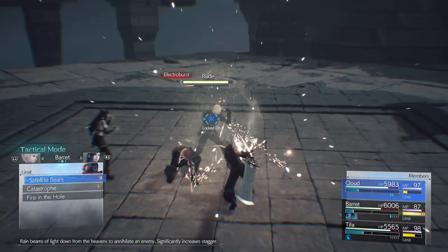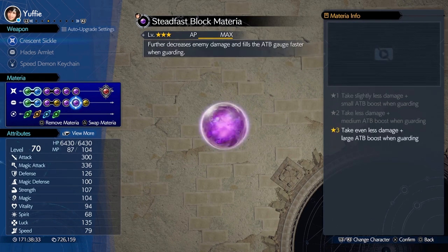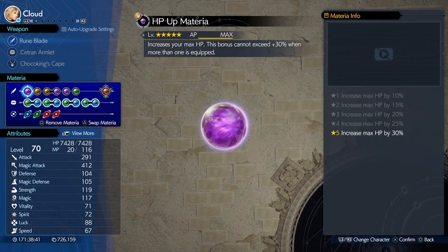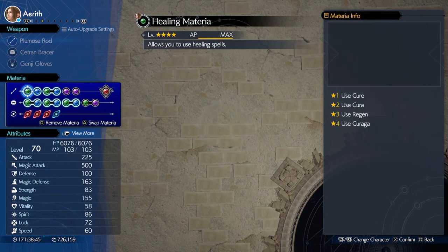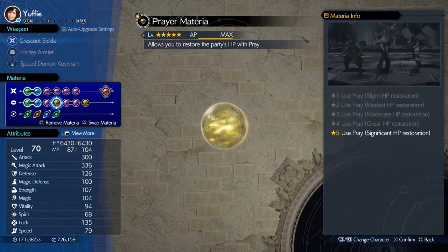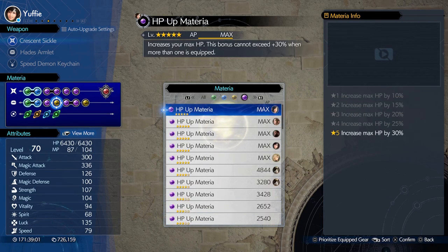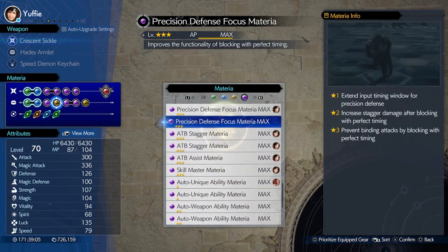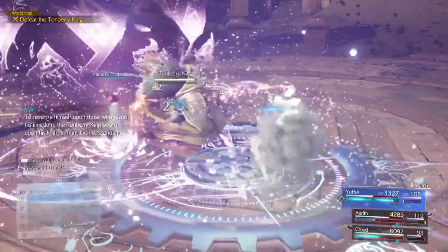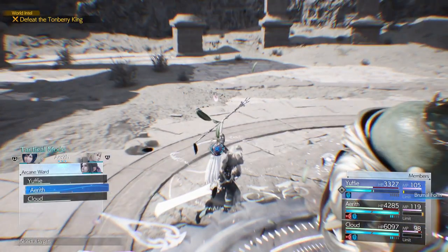For the party and materia setup, use Cloud, Yuffie, and Aerith whenever you have the chance and just spam Brumal Form — the Brumal Form technique works wonders. If Aerith or Cloud has the Genji Gloves you can just cast spells and do a lot of damage. For materia, check what the particular boss is weak to. For example, if a boss is weak to ice, use ice with MP Absorb, ice with HP Absorb, and ice with Magic Focus or Swift Cast — that way you have unlimited mana while casting and also get some HP back. Put an ATB Ward on Yuffie, cast Haste on Yuffie, then Yuffie spams Brumal Form — she generates ATB for everyone and you can do anything you want.